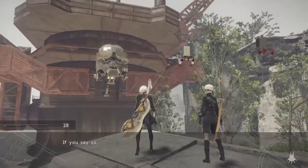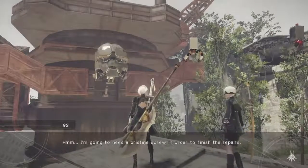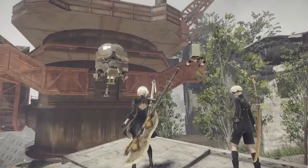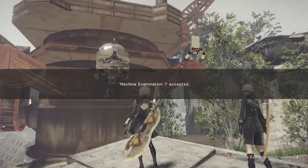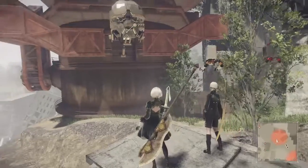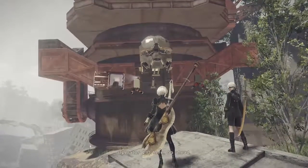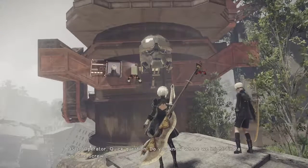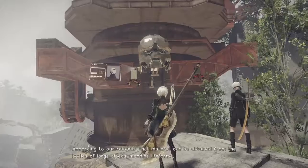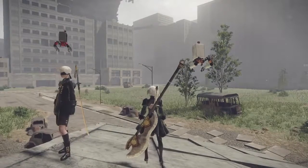So this was the Goliath unit that destroyed the area and we brought it down. Target location data obtained, marking on map. We can't seem to locate the required material — maybe we should ask an operator. Operator 210 here, go ahead. 9S to operator: quick question, do you know where we might find a pristine screw? According to our records, that material can be obtained from the bodies of large bipedal machine life forms. I remember seeing large two-legged machines in the desert — let's go.